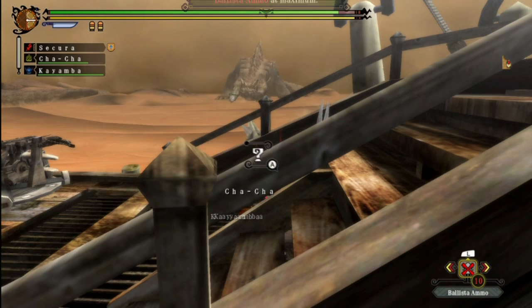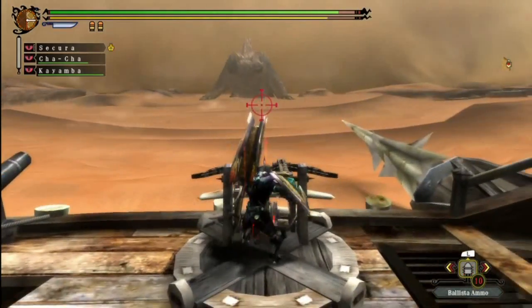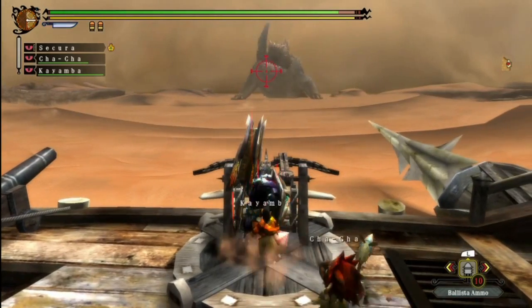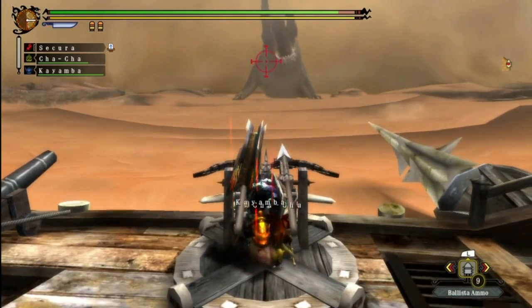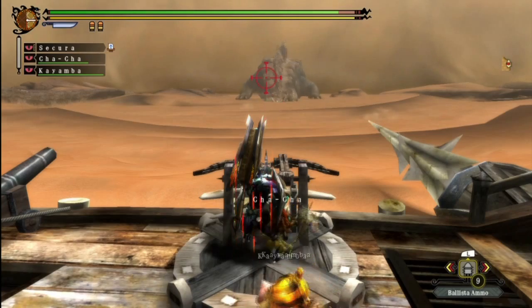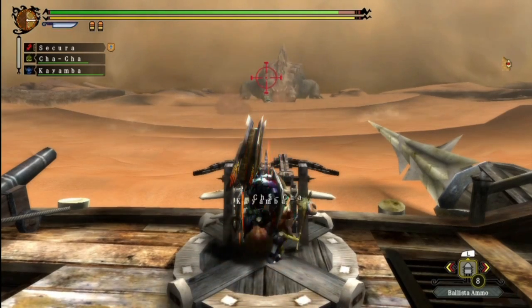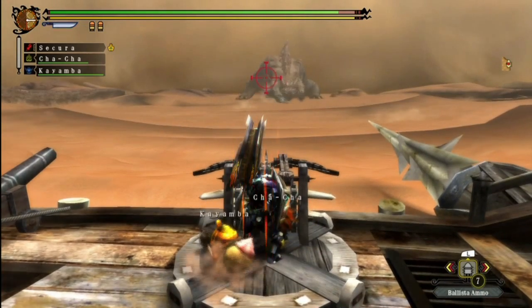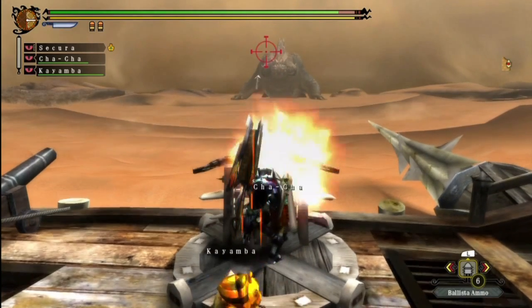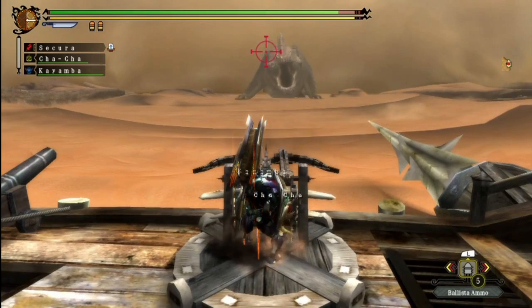Ballista ammo is full, so let's get to shooting. Let's see if I can actually hit him from here, because you do have to kind of take gravity into account. That's about good — what's he doing? Rocks! He can't launch them that far I think. Come on, hold the tusk steady. How am I supposed to hit him if you keep moving?